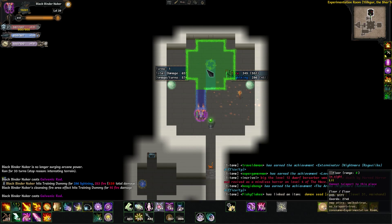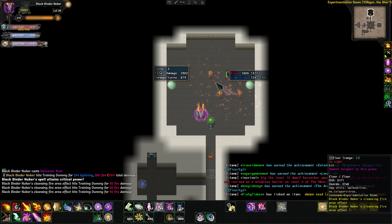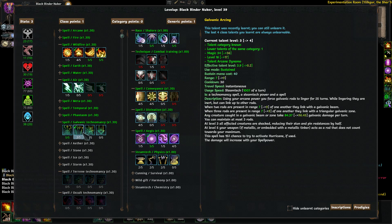You have to finagle how you cast your rods. Put one down at the edge of where your triangle will be, angle the triangle toward yourself, hit him again, then place the third one to complete the triangle. You can see the little lines that mean you've made a galvanic area. The galvanic area does 84 galvanic damage per turn — not amazing — but you do get some benefits beyond the damage.